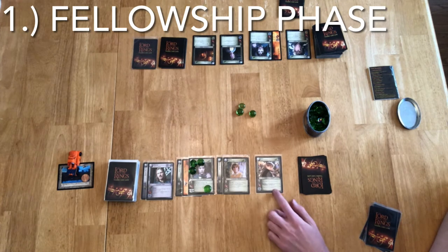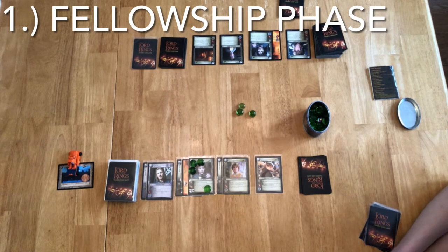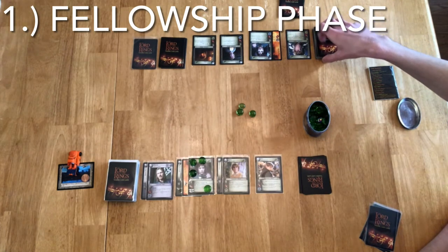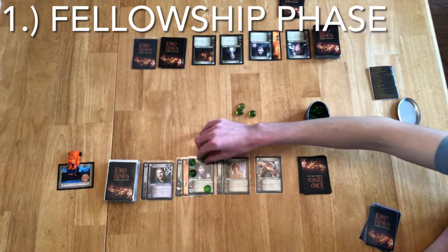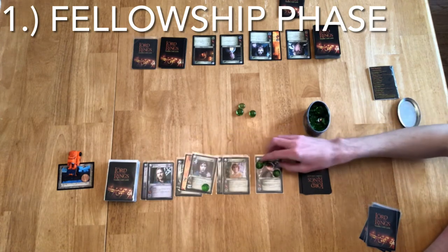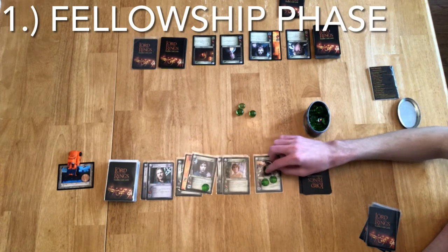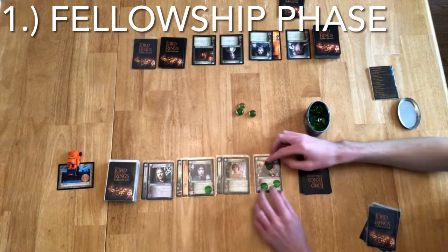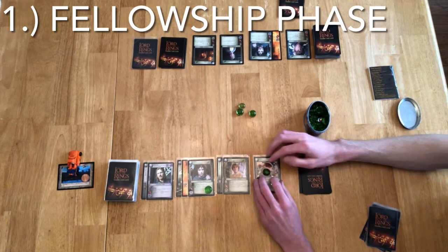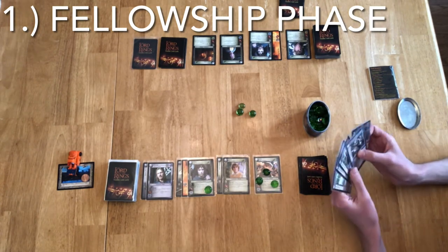I have one last Fellowship action. Sam says Fellowship, exert Sam to remove a burden. To exert is to place a wound on a character, except you cannot exert a character to death. I started with three burdens on Frodo and I don't really want a bunch of burdens on him, so I'm going to use Sam's ability three times — exert Sam to remove a burden three times. These are wounds on Sam; he has three wounds. They were exertions but now they will count as wounds. I have played everything that I can play and want to play.